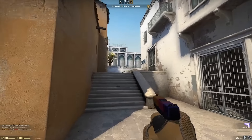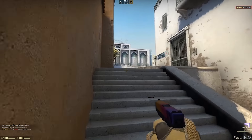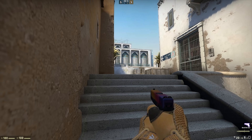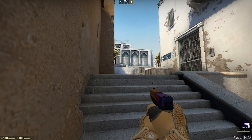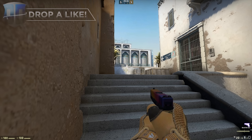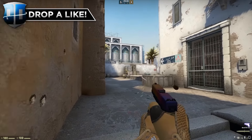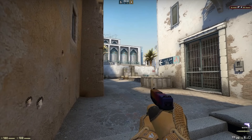As far as Dust 2 goes, this is the first thing they updated. They adjusted bullet penetration values of wooden doors, smoothed out ground displacements for more predictable grenades, adjusted shadow ambient color temperature, made clip improvements to curbs, refined stairs at cat to short for movement, and refined the window control cutout model on B bombsite to remove the head shape shadow.